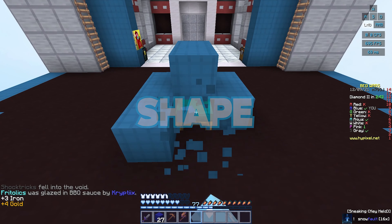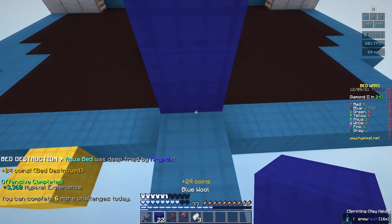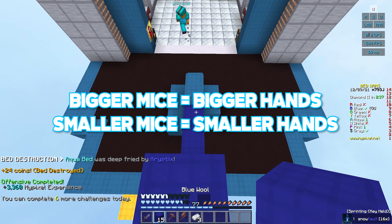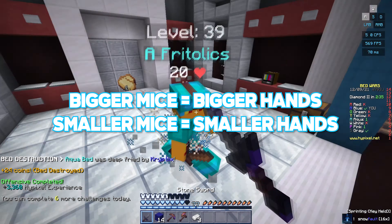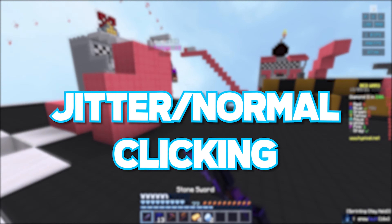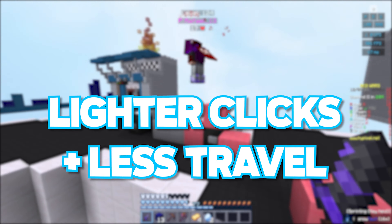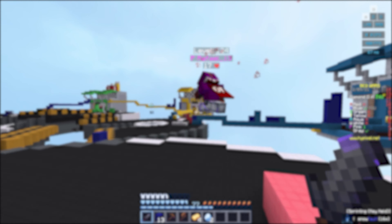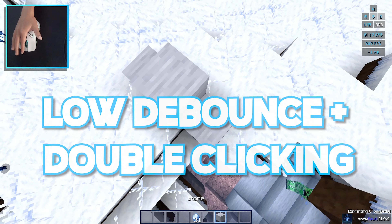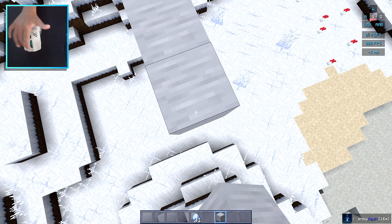For shape, this will completely depend on your hand size. If you have small hands, smaller mice may allow you to get a better feel and grip. Depending on the size of your hands, that should decide what mouse size you get. Now for clicks, this will depend on your clicking style. For jitter or normal clicking, you should try to get a mouse with lighter clicks and less travel, so you can get more CPS. If you are looking to butterfly click, you should look for a mouse with low debounce time and the ability to double click. This is the same for drag clicking.